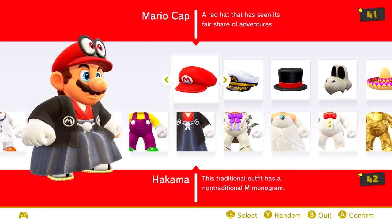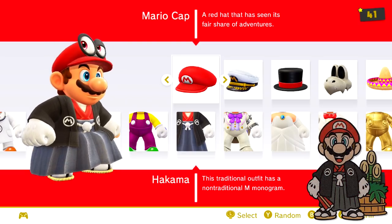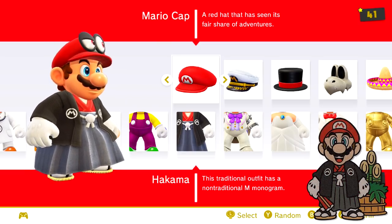The Hakama is an outfit that was also featured in the 2016 Club Nintendo Calendar, on both the cover and the month of January.